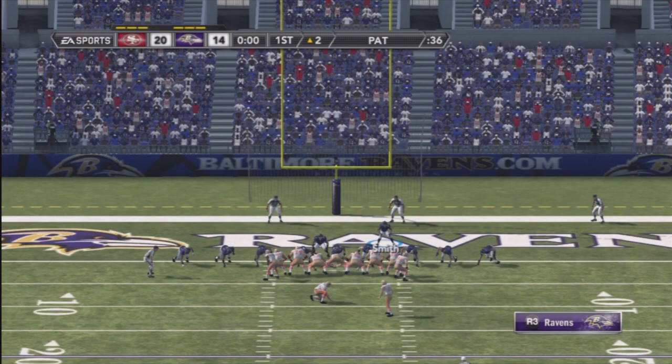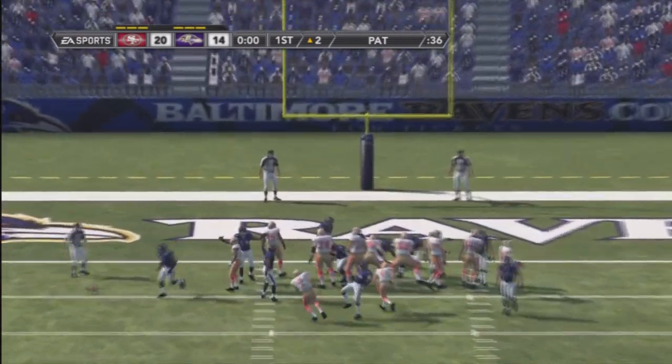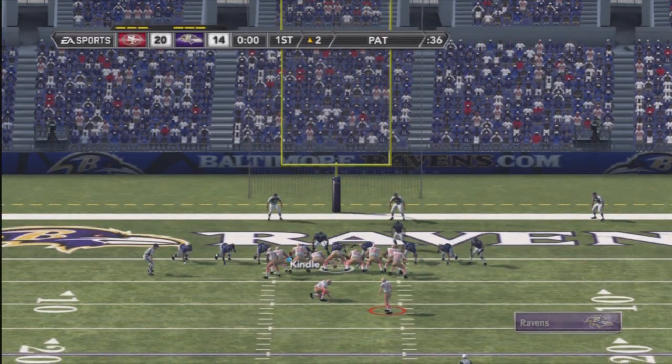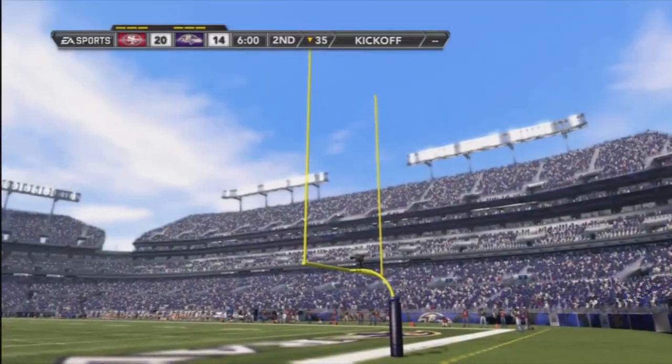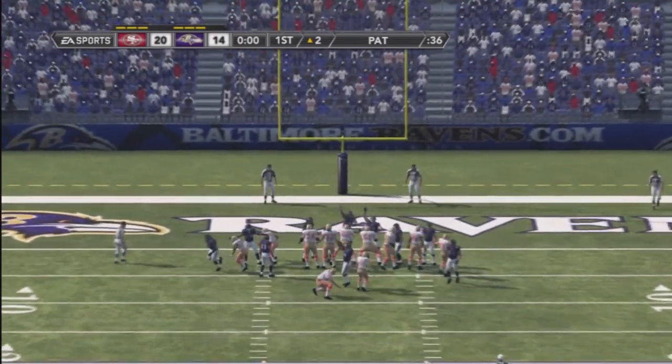all you have to do is basically grab the person on the edge — the defender on the edge right here — and just move them up, just tap them forward. And if you miss it, just go again and tap them forward again until he lets go, and you will eventually time it perfectly to where you're going to get a nice field goal block, just like here as we can see.